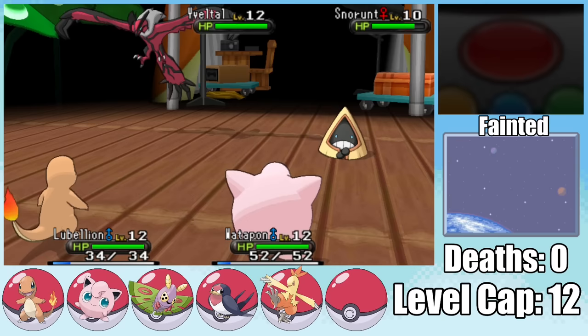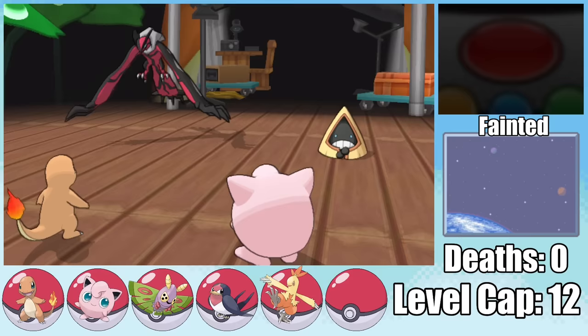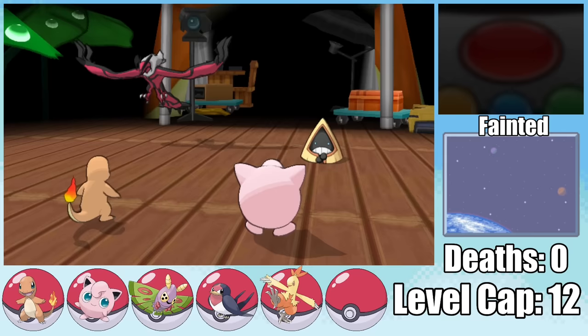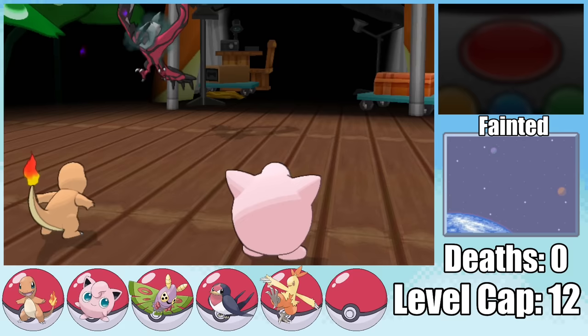I get off a second Smokescreen before sending in Jigglypuff. Yveltal goes for a Taunt but, because of those Smokescreens, it fortunately misses, and I can go for an Ember, taking Snorunt into the red as it hits me with a Leer. Jigglypuff then lands a very important Sing. I waste my guaranteed sleep turn taking out Snorunt through its Double Team, and Jigglypuff does minimal damage with a Pound as Yveltal gets a first-turn wake-up but misses Air Slash, letting me get off a third Smokescreen.